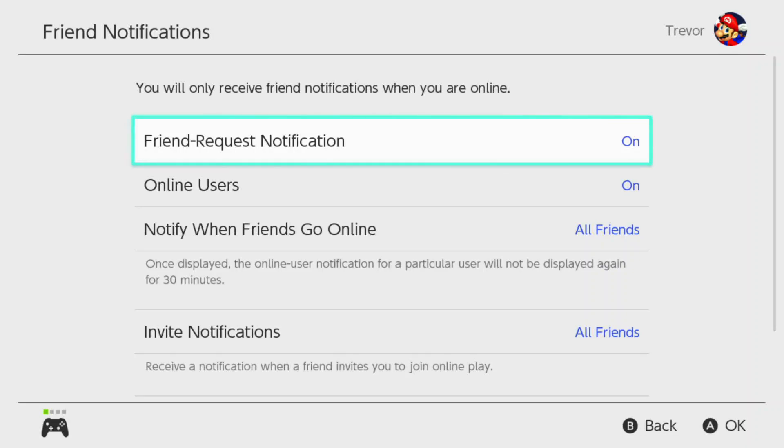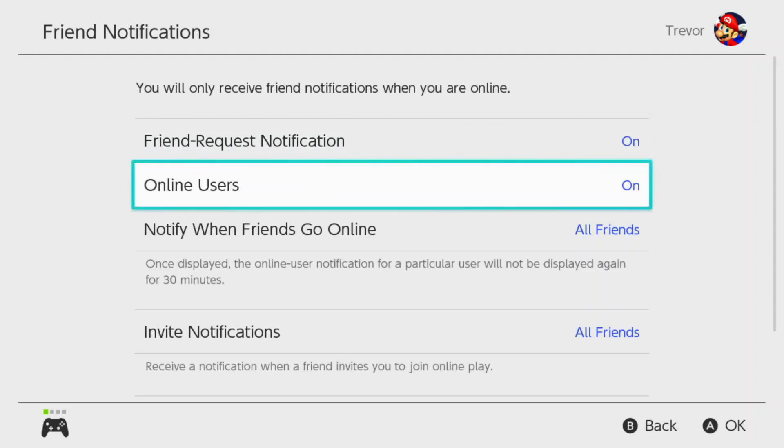You can see friend request notifications are on — I can turn those off so they don't pop up. Online users, I can turn that on or off as well.